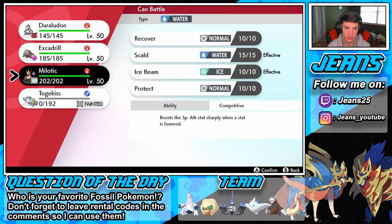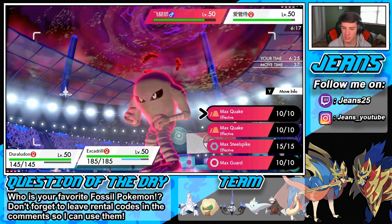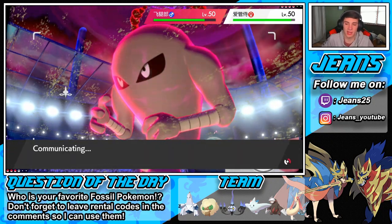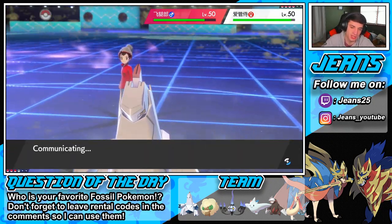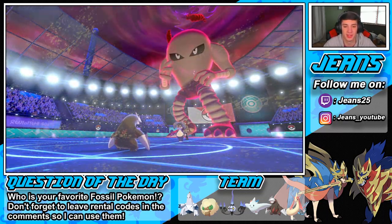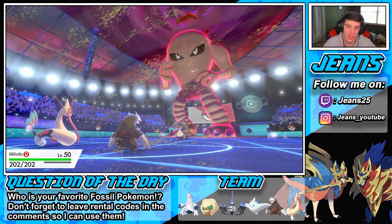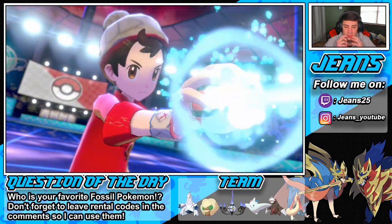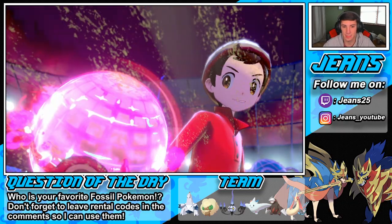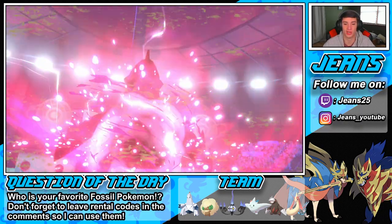Milotic gets a swap in and I'm totally going to Dynamax Excadrill and try to get that defense boost. I'll just send Excadrill out at Hitmonlee — if it slides over, it slides over, no big deal. I think he's going to go for Max Knuckle on my Duraludon — well, now my Milotic. Let's see — we should have the speed advantage. I don't know how fast Hitmonlee is; can't be faster than my Excadrill.